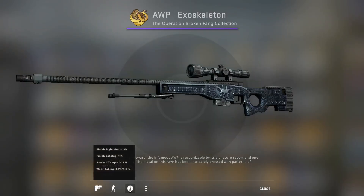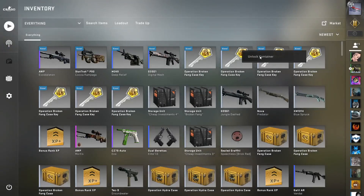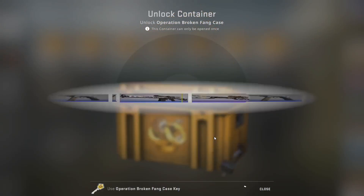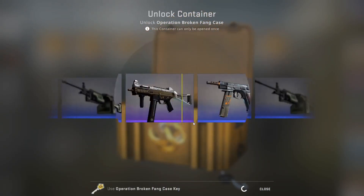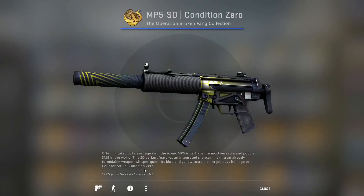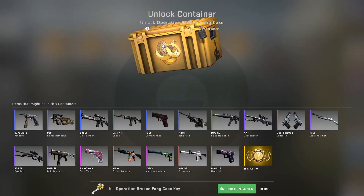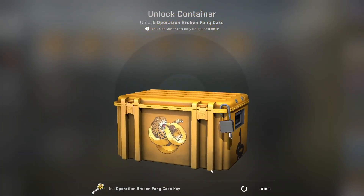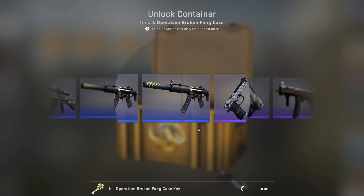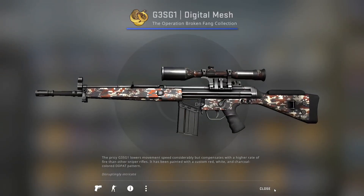We're going to get the op factory new stat track — no, is that Battle Scarred? That's just awesome. Great, that's like two dollars. But the way this is — it's completely free if you exclude the price of the pass, which is actually pretty cool in my mind. You can unbox 11 of these cases completely free without actually paying too much. Man, we are not getting anything good here.